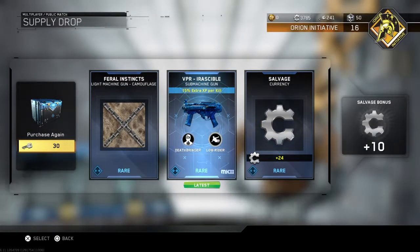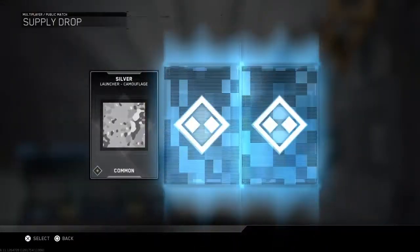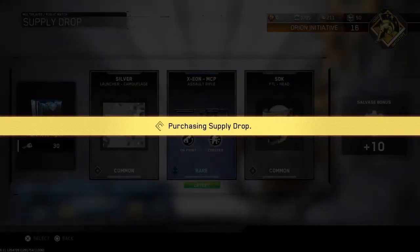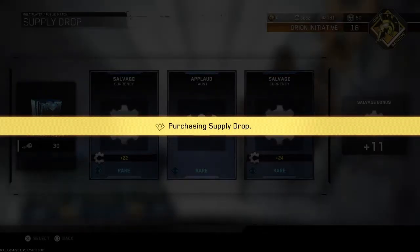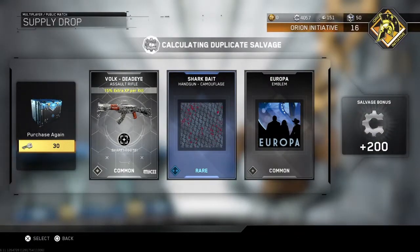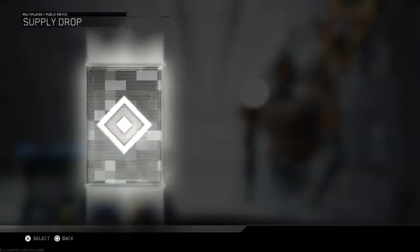What's this — it's giving me a VPR variant, and I don't even have the VPR. What's the point? I might do a few more drops. Don't give me salvage, man — I'm not doing salvage. Seriously, the loot system in this game is so trash.